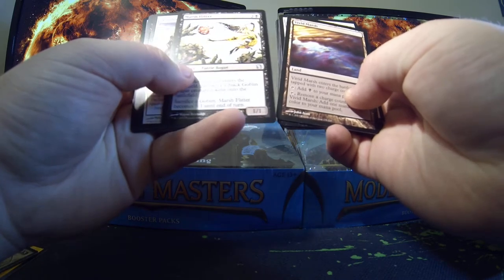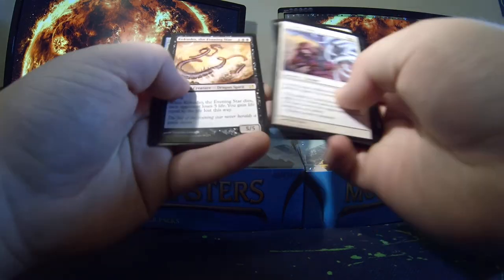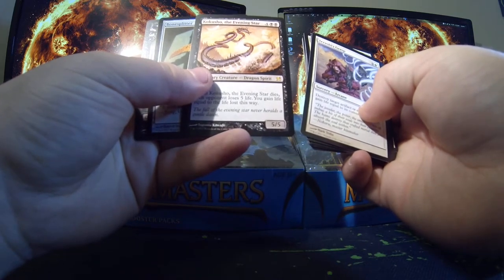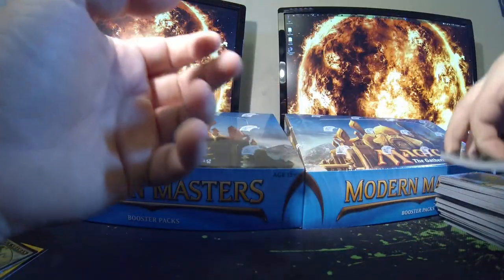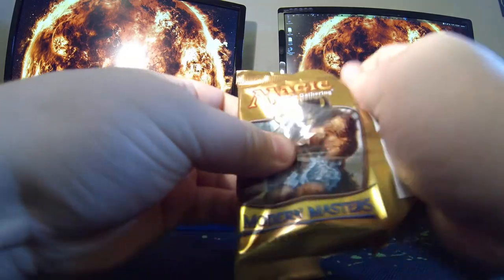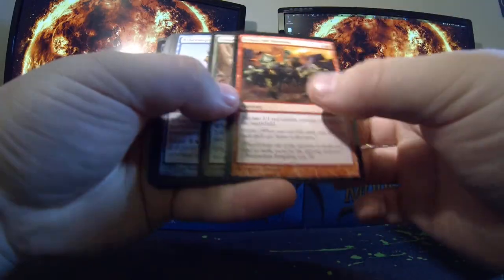We got a Vivid Marsh, Marsh Flitter, Trashy Scratch — first mythic is a Cuckoo Show and Redcap.